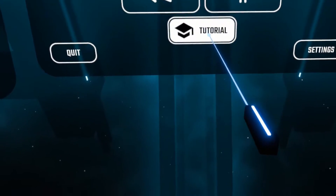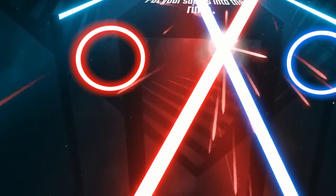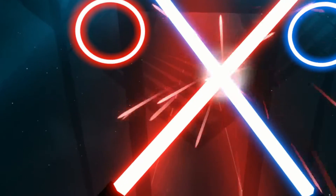Hey everybody! As of today, there's a brand new song that's hidden within Beat Saber, and to activate it you have to go to the tutorial and then cross your sabers and you will start hearing the music playing.